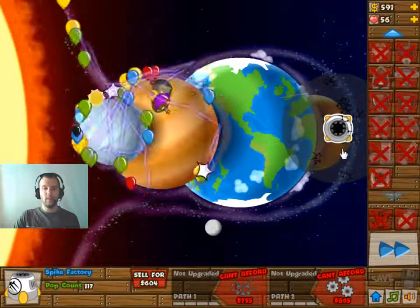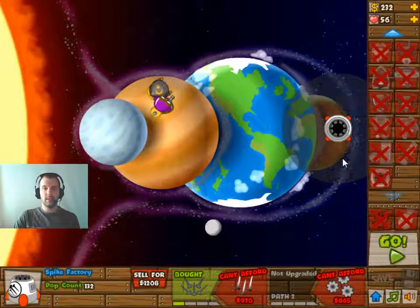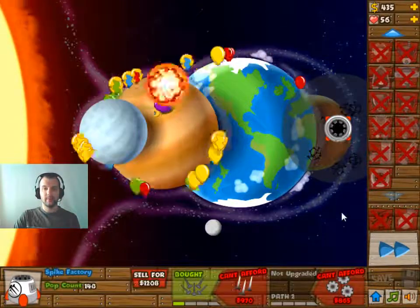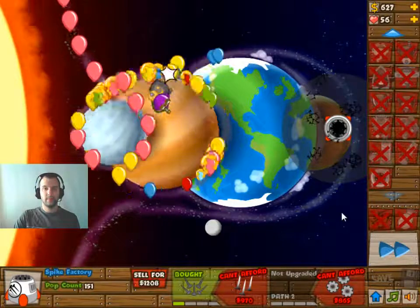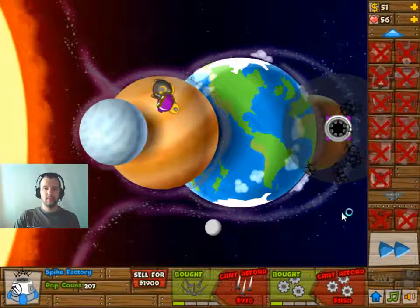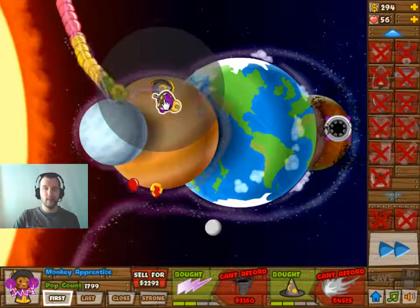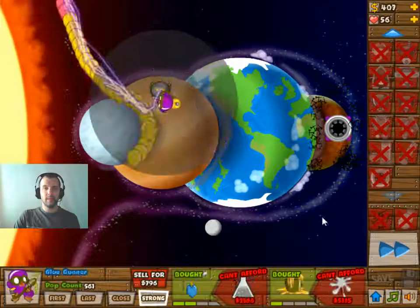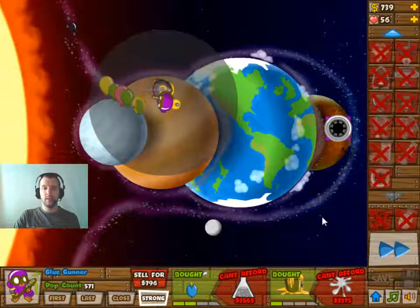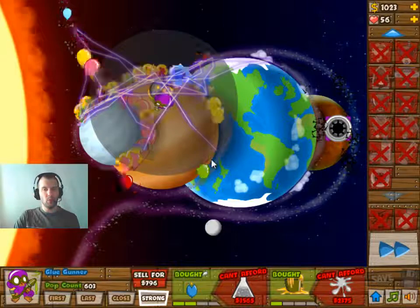I should have probably upgraded the Spike Factory one more time. The Spike Factory seems to be my main source of defense in the later stages, so I do have to take care of that. Now it seems to be a decent defense. It's also a decent way to deal with the MOABs if you upgrade the final thing on the Monkey Apprentice — that is pretty powerful.